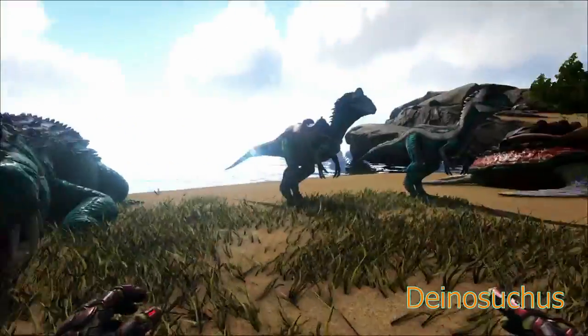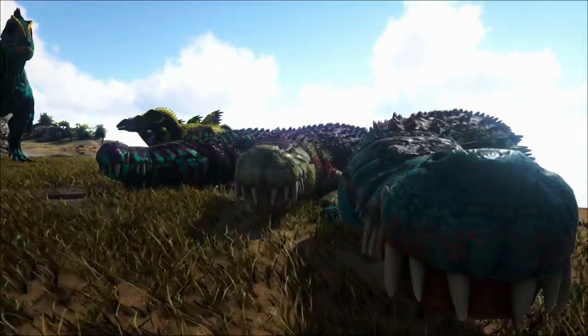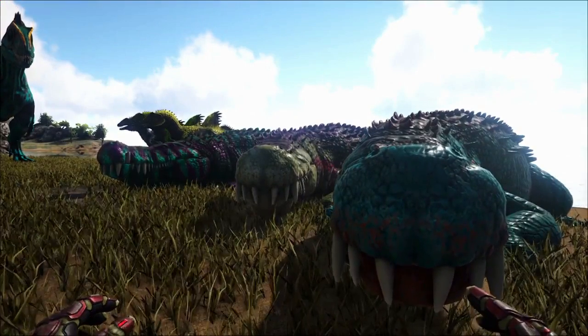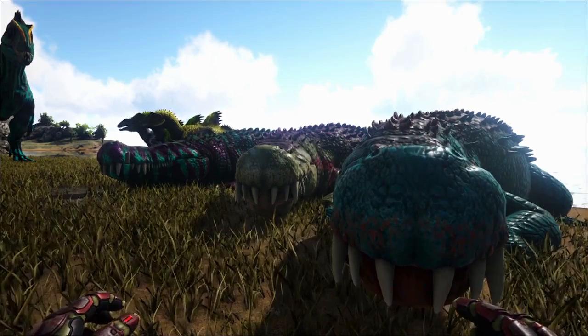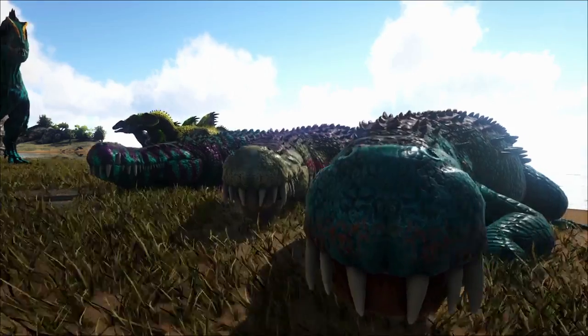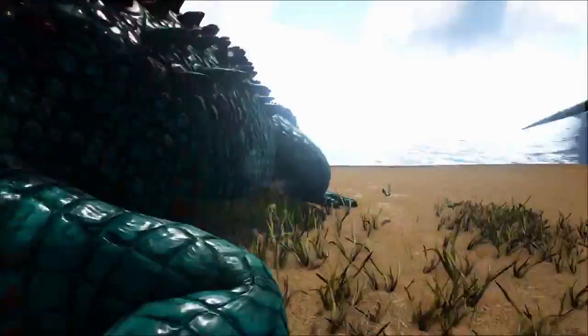Here with our fourth creature, we got the Dinosuchus. These are a passive tame and probably one of the easiest passive tames out of the mod — it's just like a normal simple one where you have a carnivore and you have to run up while it's not looking and feed it, like the mantises. You just have to wait for its mouth to open. The Dinosuchus here is a pretty large creature.